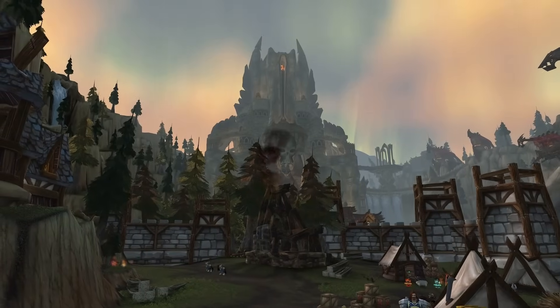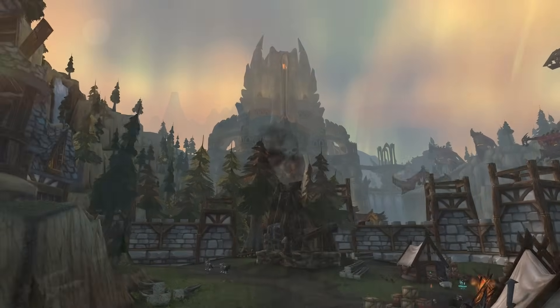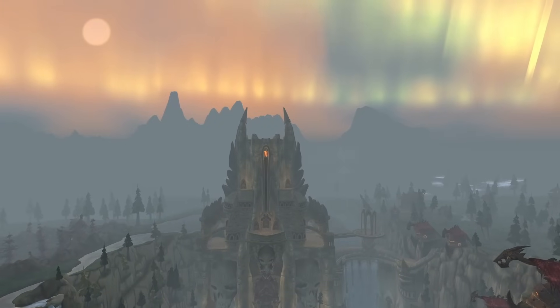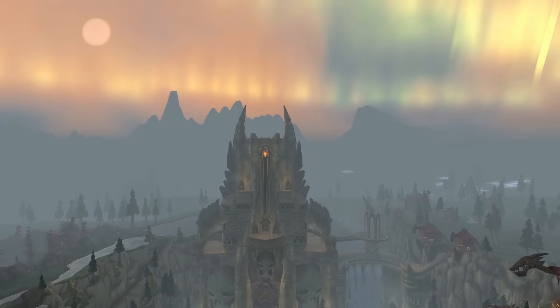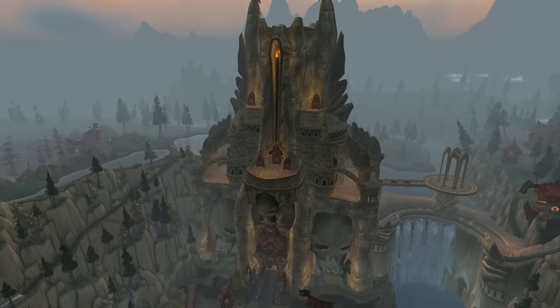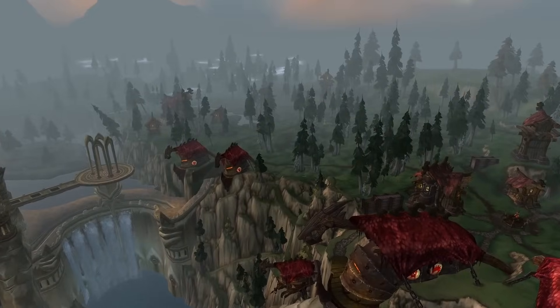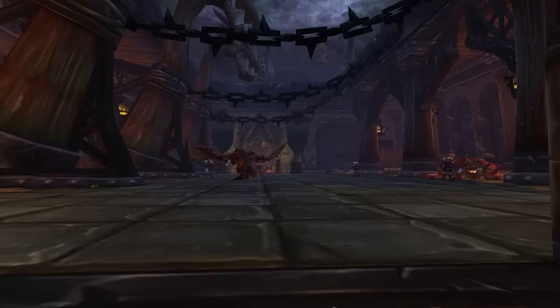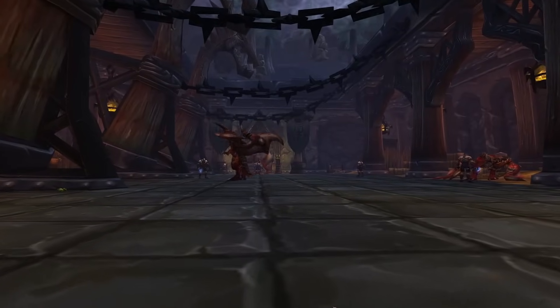Utgard Keep, nestled among the central cliffs of Howling Fjord, was deemed an abandoned relic — a silent witness to a lost era. Yet a recent awakening has stirred the fortress's dormant residents, the Vrykul. Feared for their alleged alliance with the Scourge, these savage beings now terrorize neighboring settlements. With formidable proto-dragons under their command and unparalleled battle prowess, they pose a grave threat to the region.